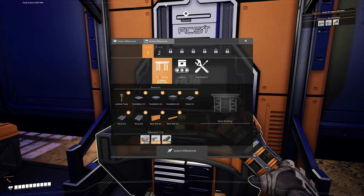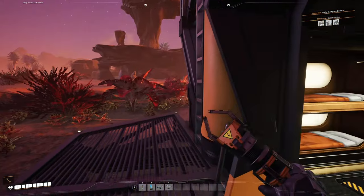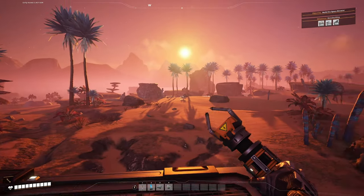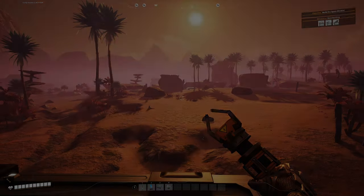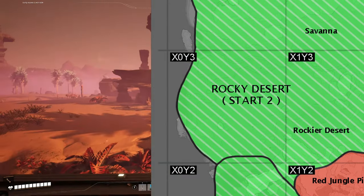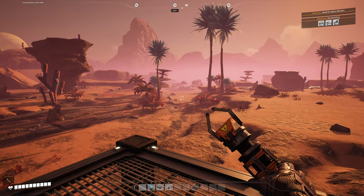Go to the hub and choose base building - that milestone will unlock all the different foundations, walls, and a lookout tower. Our first hot tip is there's actually a ladder on the side of your hub and you can go up on the top of this little platform and survey your kingdom. We're here on the west coast of the rocky desert. There's some copper nodes over there, some iron nodes over there, and some limestone nodes in the distance.